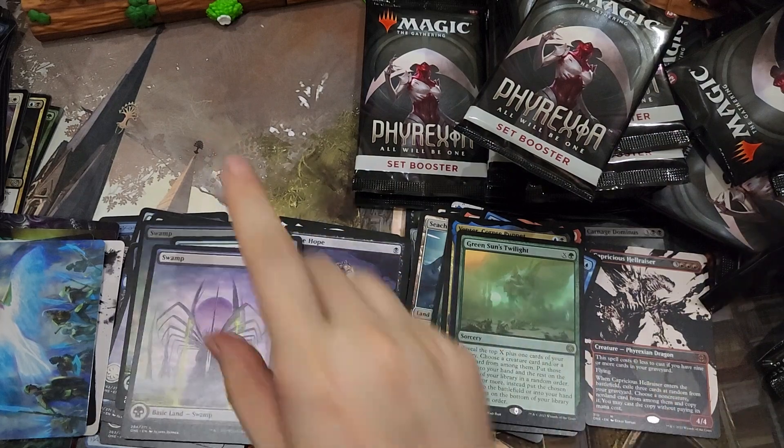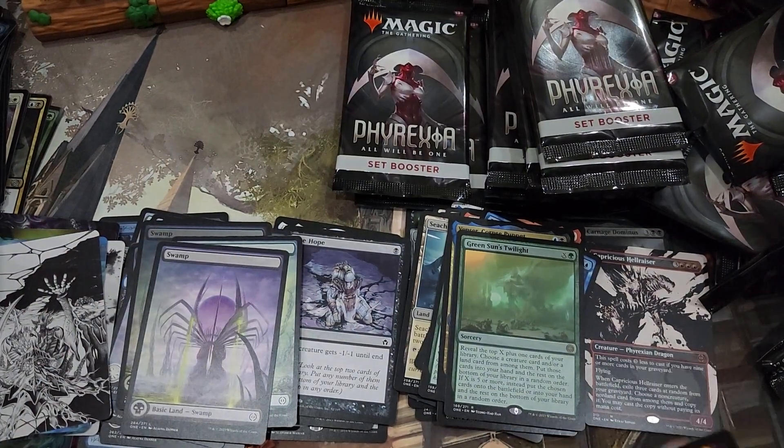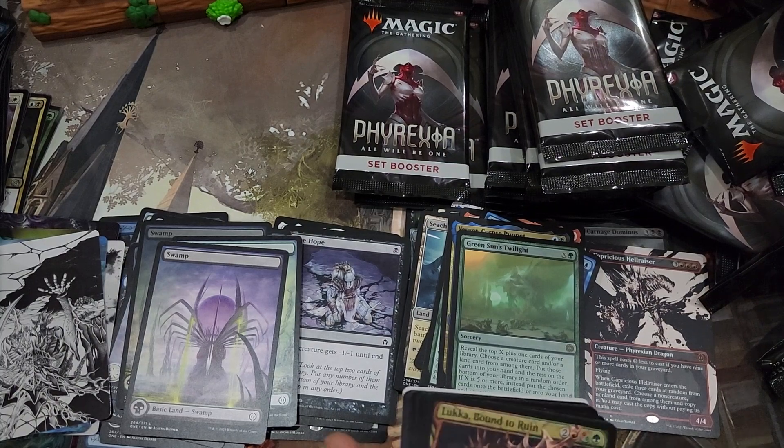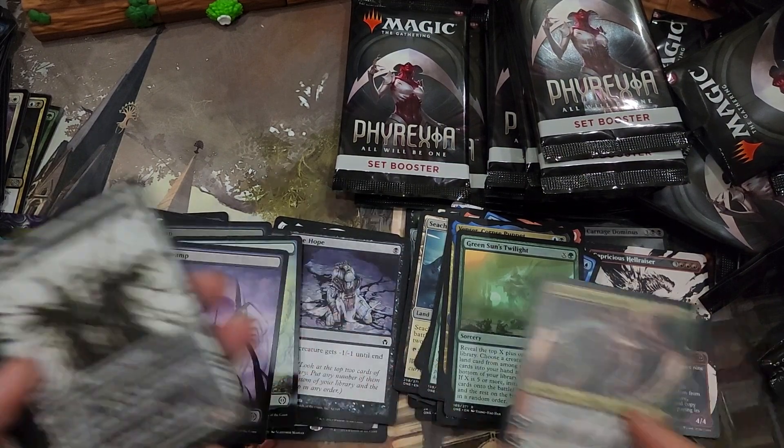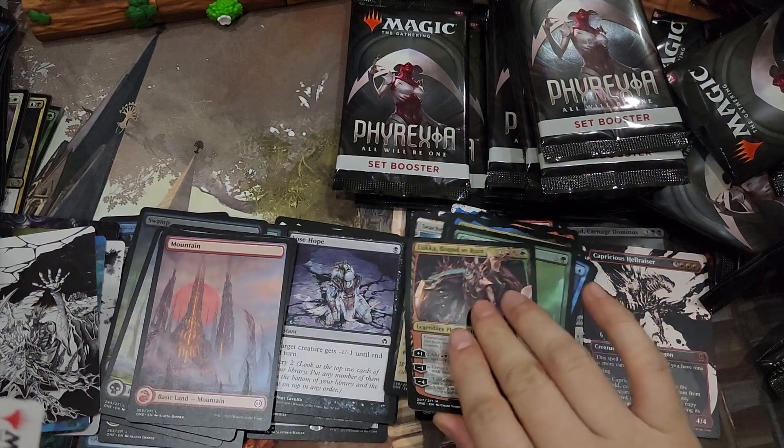Green Sun's Twilight. Have we completed all the Twilights? Luka, Bound to Ruin. Fourth mythic.